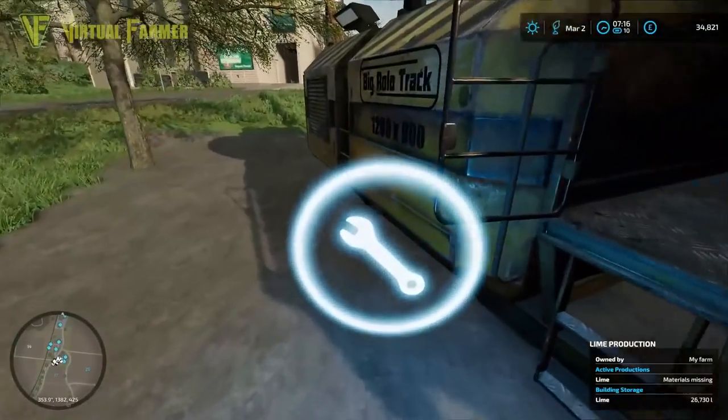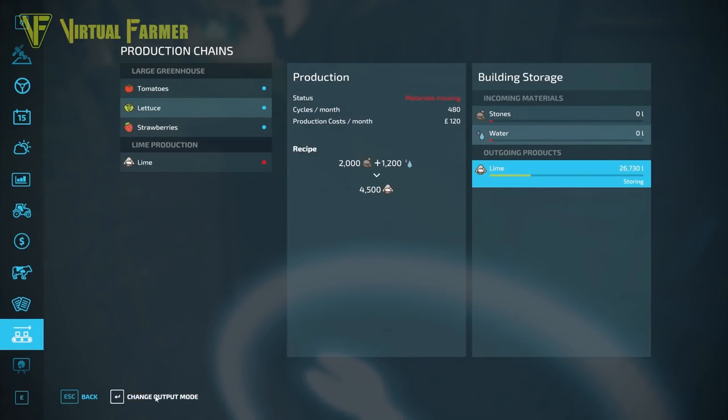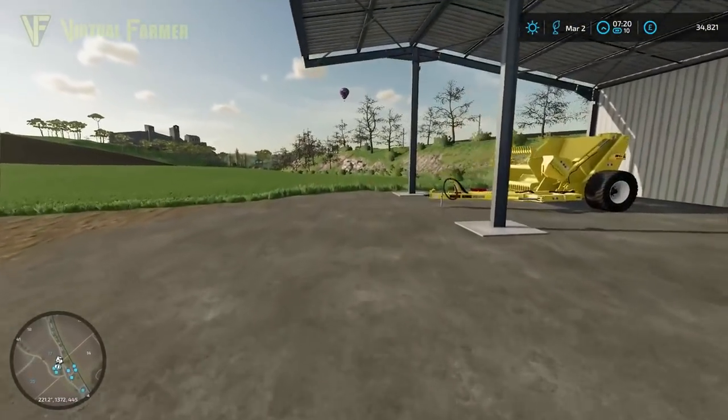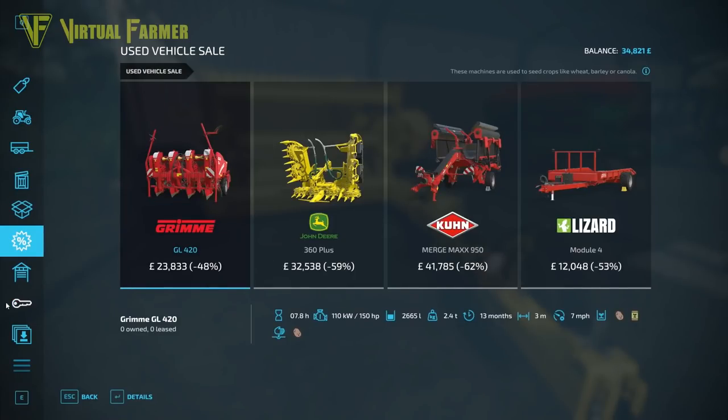We are trying to keep our environmental score as high as possible. What we're going to do is empty this out, change our lime production so it's no longer storing, and change the output mode to selling. We'll sell off this 26,000 liters of lime we've got in here, which should bring in a good amount of money to help us going forward on our farm.